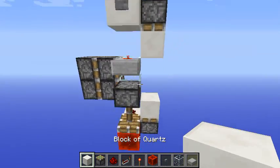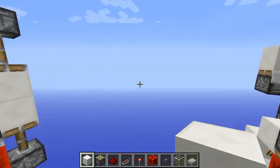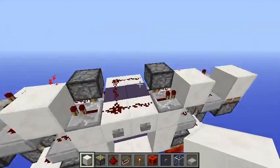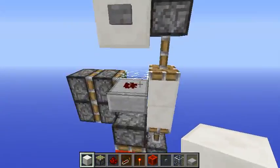You can place a button here. By the way, I'm going to build just one side. If you want to do two sides, just expand it like this — this is the part that matters — so you can place buttons on both sides.